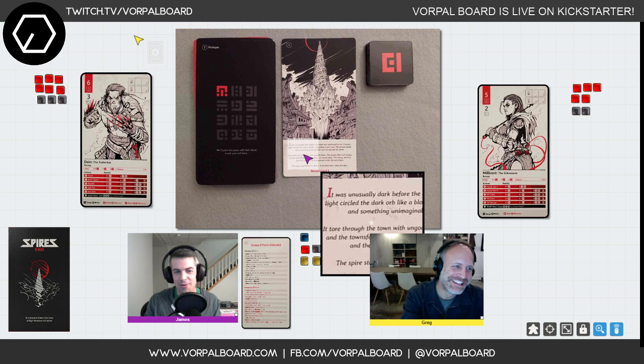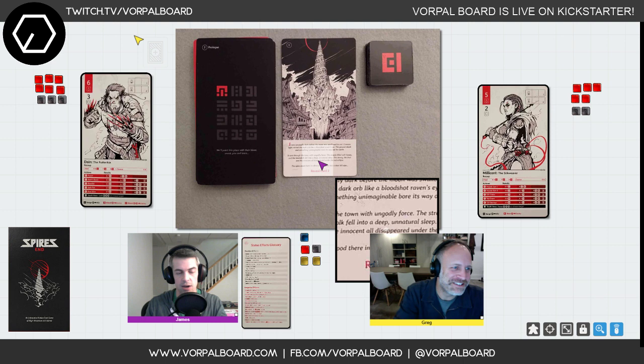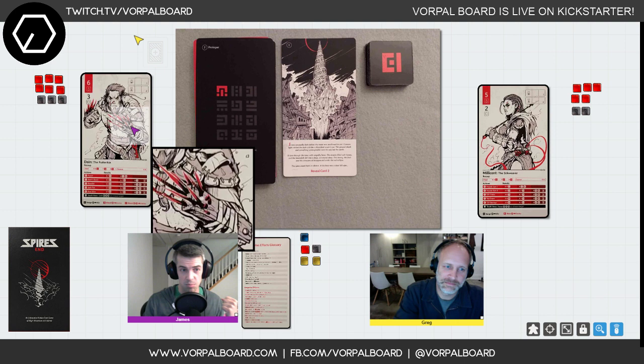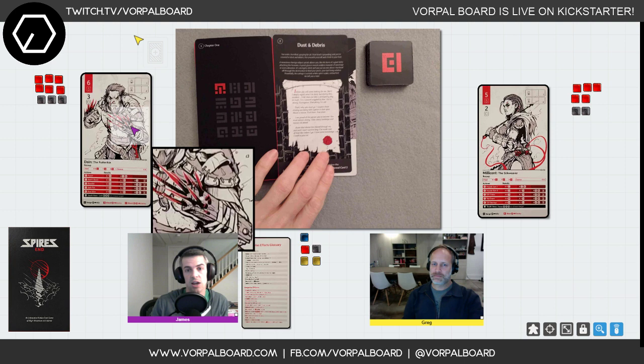Everyone's disappeared, so it's pretty bad. Well, maybe where they went is like a really cool spire party! Yeah, it could end up really great, but everyone's gone except for 12 people. They're wondering where everyone went — this thing shot up out of the ground and we've got to go find out what's happening. We grabbed what weapons we had. I'm going to play as Dane and Greg's going to play as Millicent.